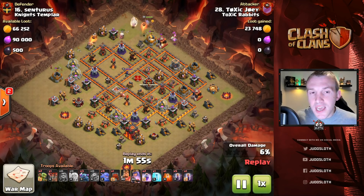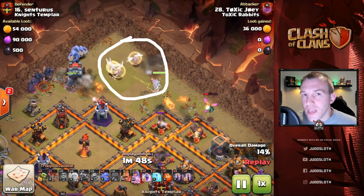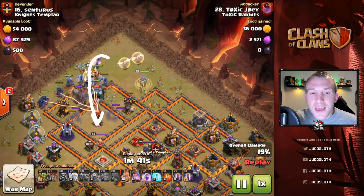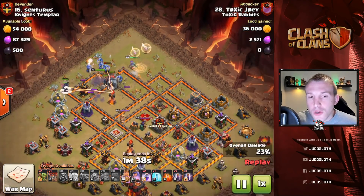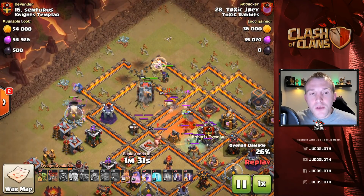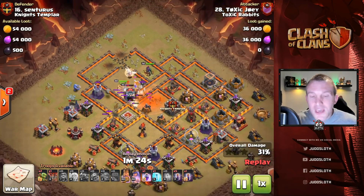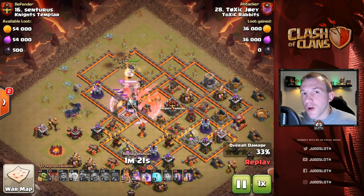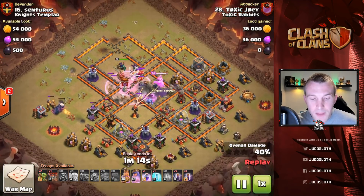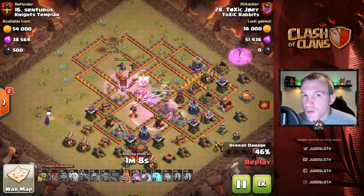With the Pekka Bow Bat technique, a common method to set up is the Queen walk into Queen charge. You have the healers and the Queen is going to set up a bit of a funnel, then ultimately enter the base with your main pack. The Queen is able to reach across to a couple of buildings just on the inside of the base, because your bowlers can often be drawn around the outside to these buildings and the funnel can be incredibly difficult. What you want to do is set up the funnel initially on one side, then as you power your wall wrecker or stone slammer, cut off the funnel past that so your troops don't continue to walk around.